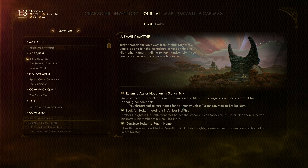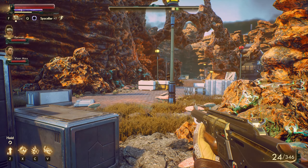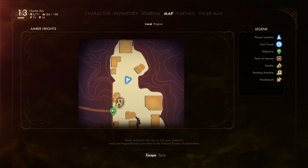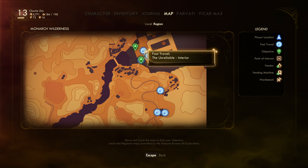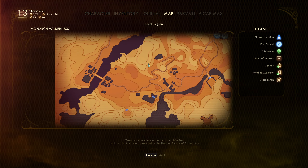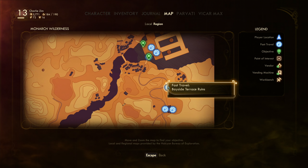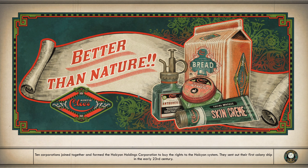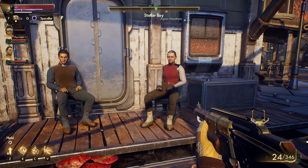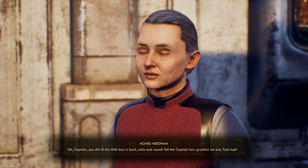Return Agnes deliberately — oh, she's gonna be a little upset. I guess these are my consequences. Can I go ahead and fast travel from here? Let's see — Stellar Bay. Agnes is gonna be appalled, but hey, whatever — it worked. 'Oh Captain, you did it! My little boy is back, safe and sound — tell the Captain how grateful we are, Tuck Tuck.'